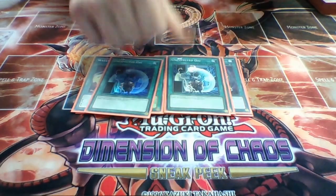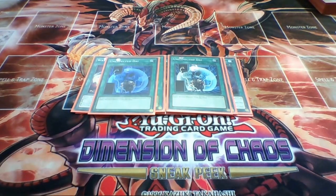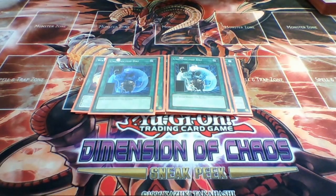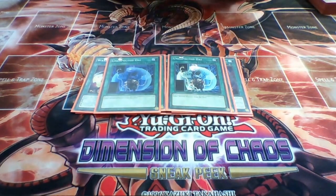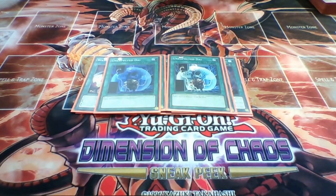Finally for the spells, 2 Unexpected Dai. Originally I was planning on 3, but I cut it slightly because I have Instant Fusion access in this deck. When Instant Fusion gets hit - like it could on the next banlist - Unexpected Dai would probably be bumped up to 3 to increase the consistency of rank 4 plays. Unexpected Dai can Special Summon a level 4 or lower Normal Monster if you control no monsters, so it's great to open up with, though not the best later in the duel.